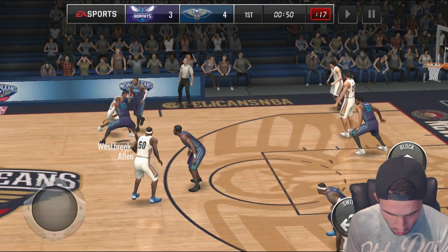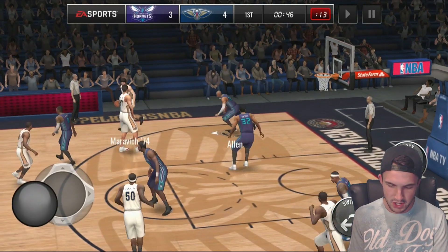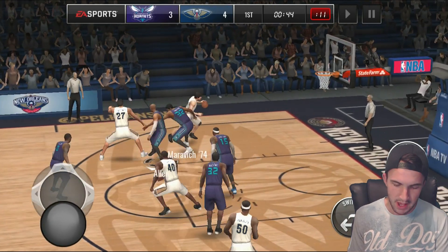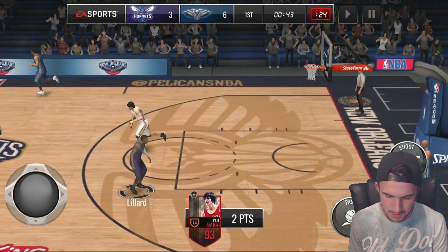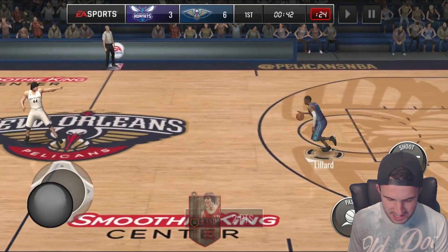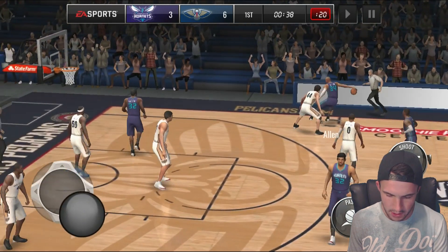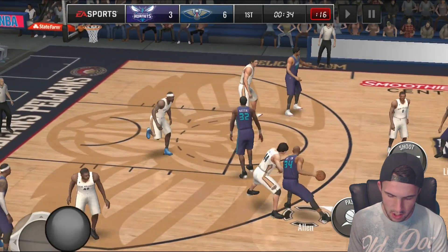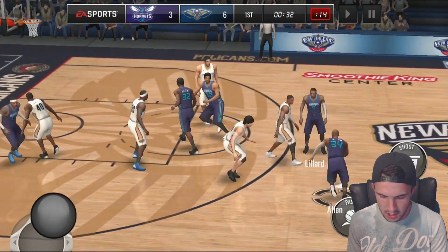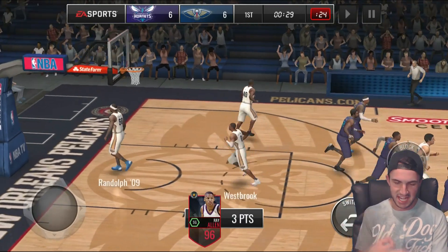Switch to Ray Allen, give me a steal — how is that not a steal? Ray, come on. I know he doesn't have a great defensive rating. Getting dunked on by Pete Maravich right there. You need to be shooting, not bringing the ball in! We've got to create more space. Can't get any space — we're going way downtown, plus 10. That's what we're looking for.